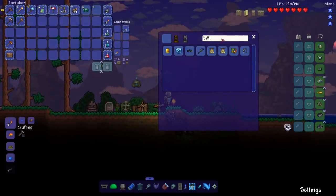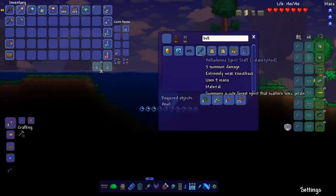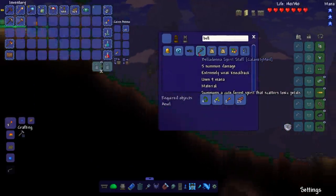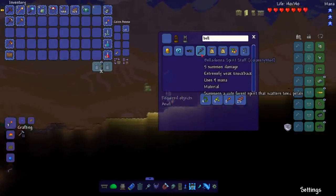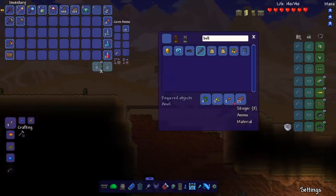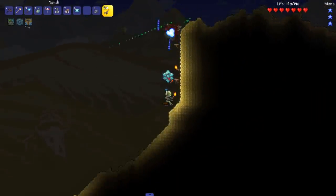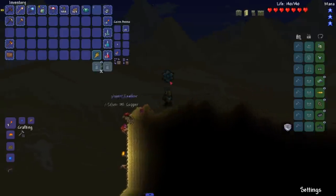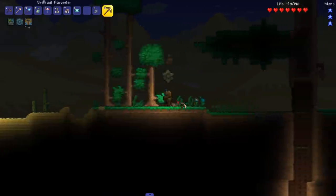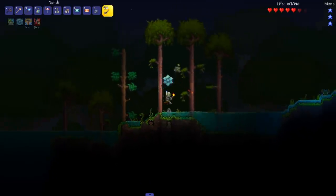We're going to the jungle because I want to make the Belladonna Staff. It does five summon damage, which kind of sucks, but maybe it's really good. I know there are a couple of summons in Calamity that only take up half a summon slot, so possibly this might be one of them. The mod list might be updated — I added a mod here and there, including one that auto-opens doors, which is a 1.4 feature I feel like I can't live without. Probably wasn't a good time to come to the jungle at night, but oh well.